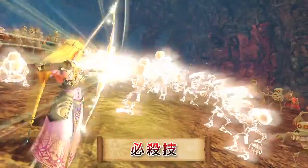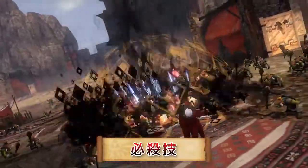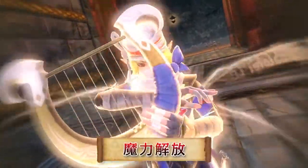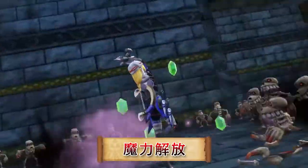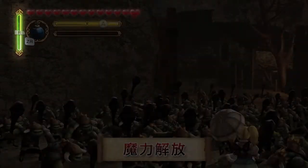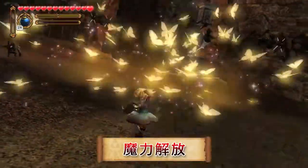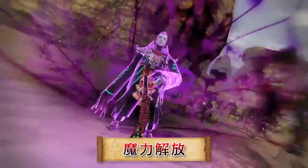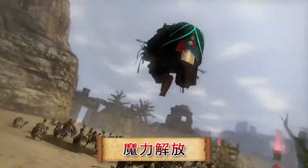もちろん各キャラクターは固有の必殺技を使用できます。多くの敵を一度に倒せる強力な技です。さらに本作では魔力解放というシステムを追加しました。魔法ゲージを貯めて魔力を解放すると、一時的にキャラクターの能力が飛躍的にアップします。必殺技と合わせて「ここぞ!」という場面で使用してください。